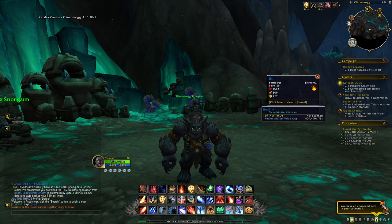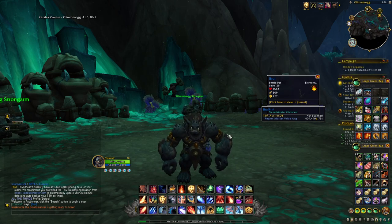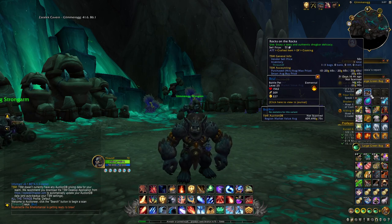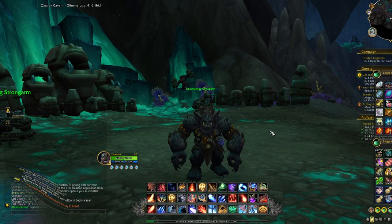One important thing to mention: in order to actually have a chance at getting the pet, you need to use the Rocks on the Rocks. As soon as the boss is defeated, just before the chest spawns, use the item — you'll be transformed into a creature and then you'll have a chance at the pet. If you skip this step, you won't be eligible for the pet. You can buy these rocks from the auction house for 10 to 20 gold each, so it's very easy and cheap to do.